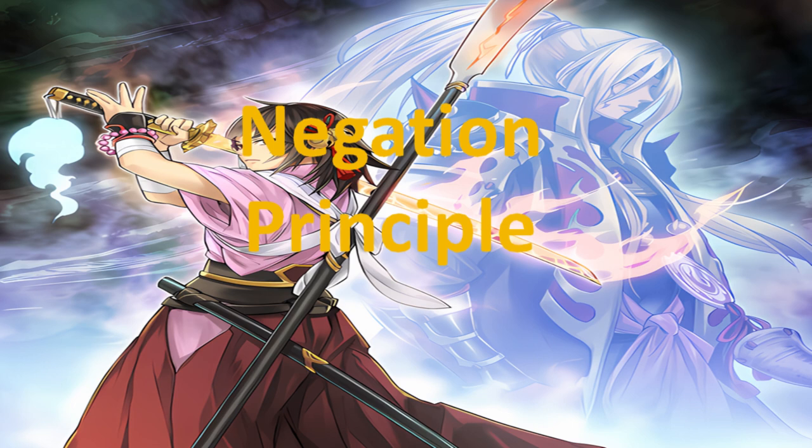Here we have the inverse: the negation principle. The negation principle works on the premise of stopping your opponent from having their advantage principle implemented. For the next four turns, if you can negate your opponent's advantage principle, you will automatically win the game. It takes four turns to lose all advantage in that game — four turns is pivotal.